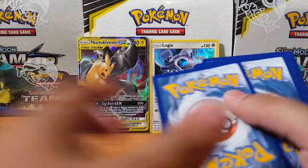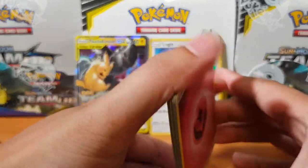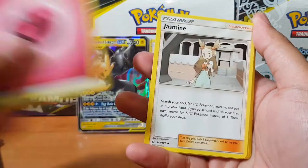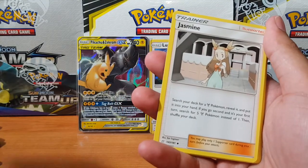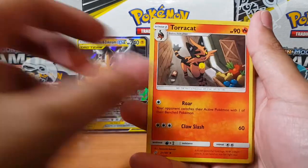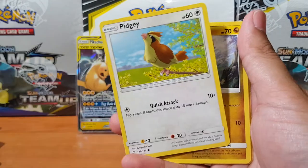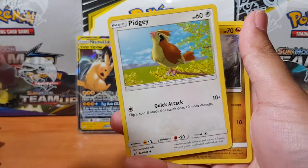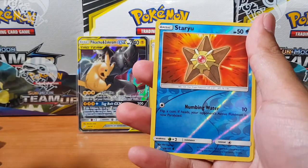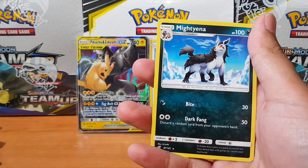Maybe for our next box you guys can suggest how you want me to open it — maybe I can burn a few packs, cut a few packs. You guys let me know and we'll spice it up. We got Pidgey, Dratini, Ponyard, Staryu, and Maitena.